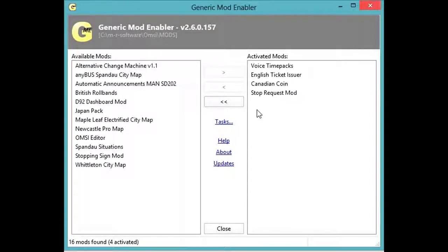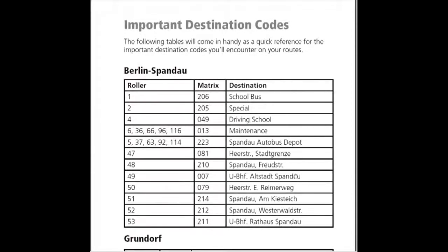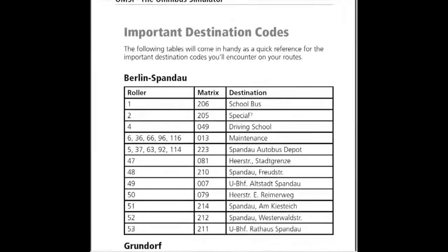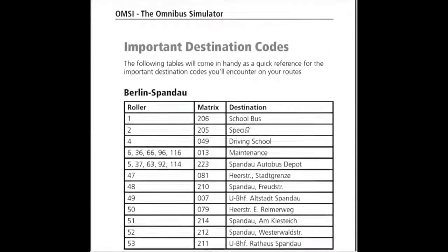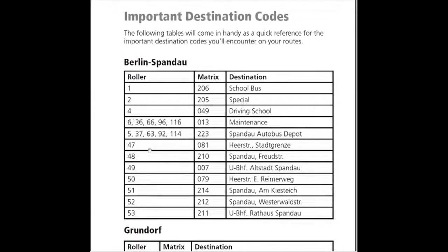Now, back to the game. Before I actually begin, just go to the manual PDF where you installed OMSI. You're going to see something here — it's close to the bottom. It's actually page 112 of the PDF. Now, some buses will have the rollers, but the bus I'm going to be driving won't. But here are the roller numbers.